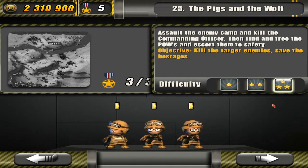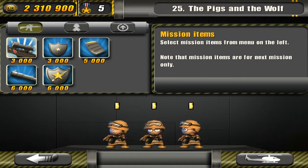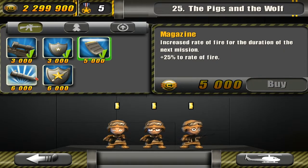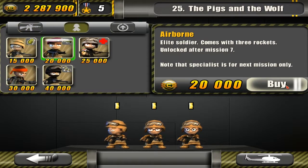Hey guys, Colgan here with another Tiny Troopers 3 star video guide. We're on mission 25, The Pigs and the Wolf. So we're going to purchase every upgrade, and we'll be bringing the airborne specialist.